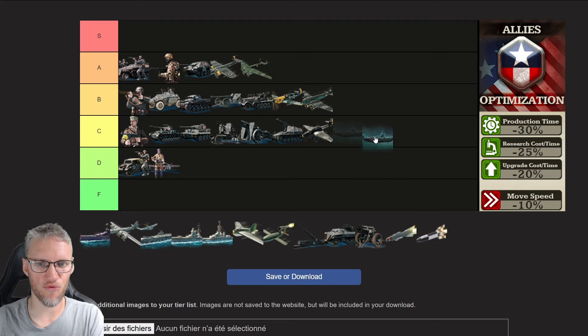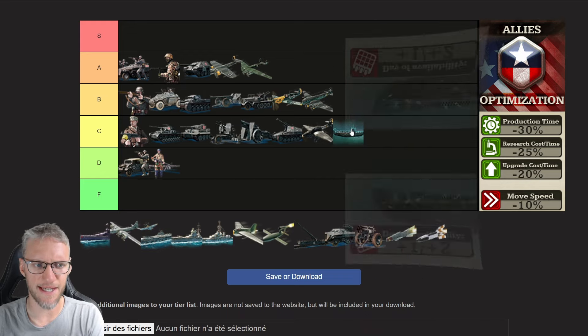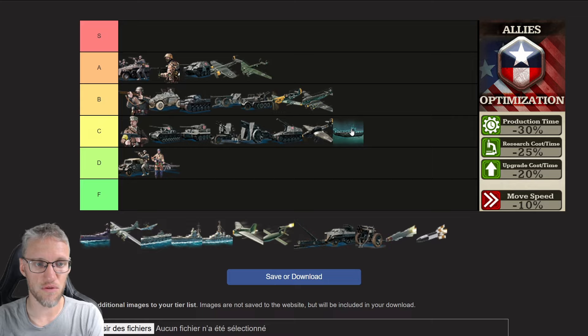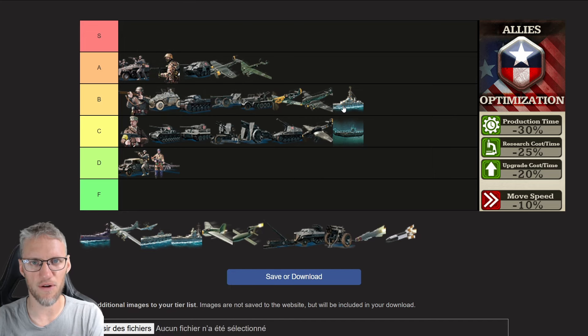In the naval tab, allies submarines are weak because their research upgrades are one to two days later available compared to other doctrines. They are also the slowest submarines in the game, but still pretty useful to protect your coasts — just less effective than other doctrines. Allies destroyers deal 15% extra damage versus submarines, have 15% additional speed, and their research upgrades are available one to two days earlier, making the allies destroyer a good counter for Axis submarines. However, naval bombers are simply more efficient to hunt subs, but you should always have destroyers to protect your surface fleet.